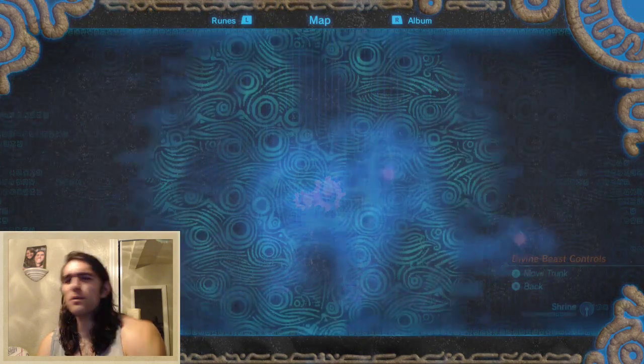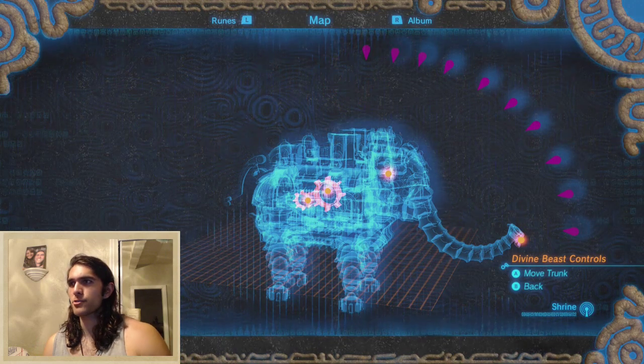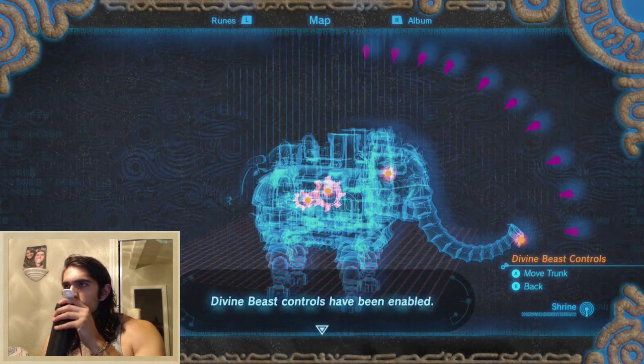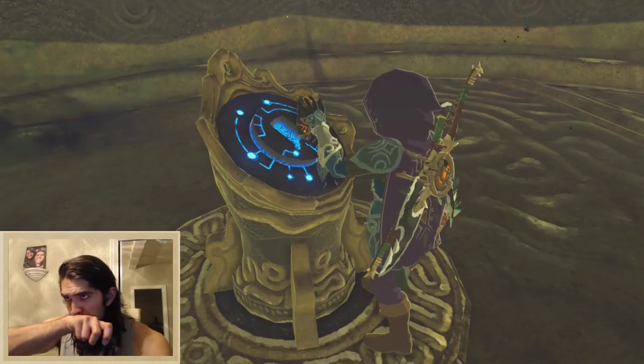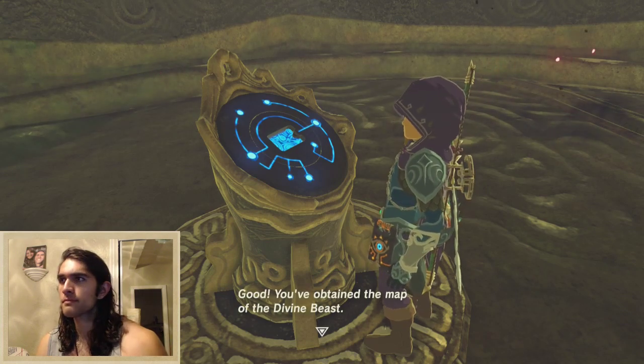Here we go. I wish they'd make like a super advanced Metroid game. The Divine Beast controls are enabled. That's cool. You've obtained the map of the Divine Beast.